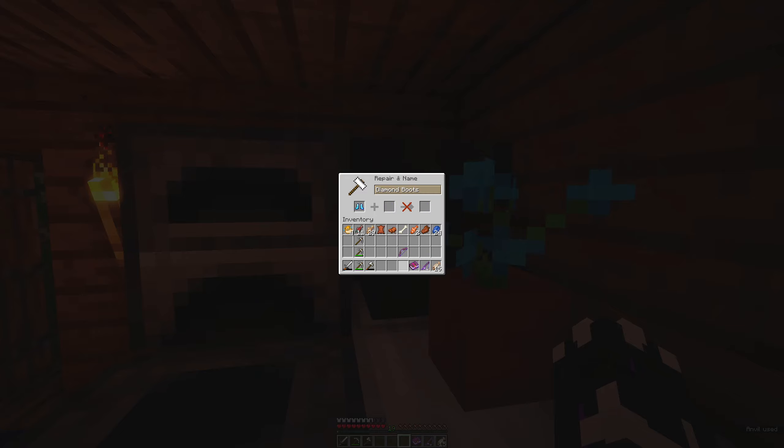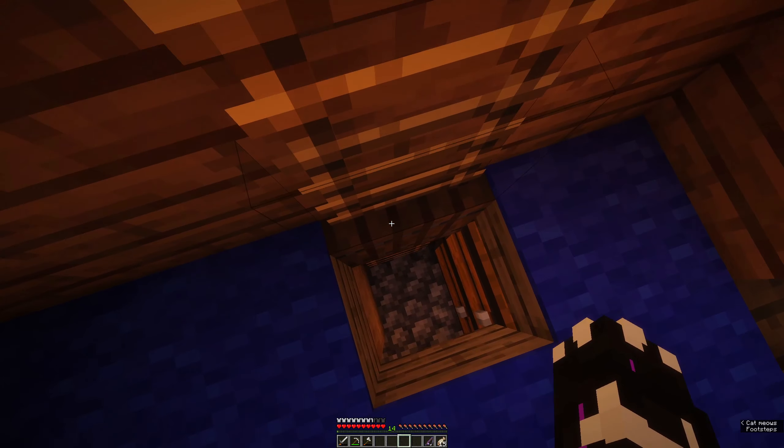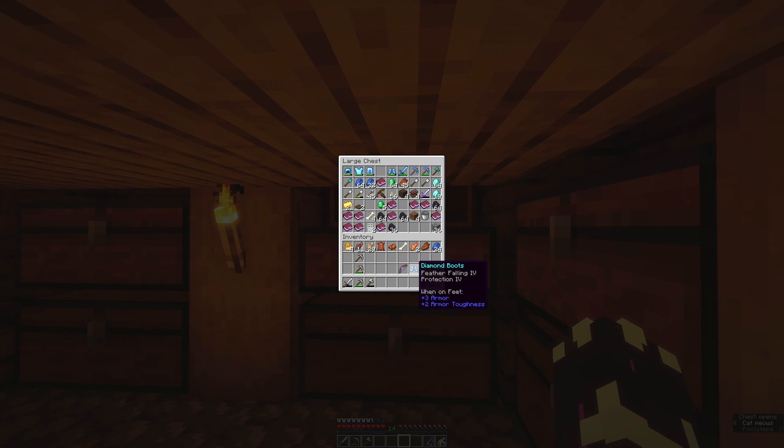Oh wait wait wait - give him my ball, still daytime. Only cost three levels, nice! Let me just change them around. Look at them - protection 4! Oh my god, feather falling, protection 4! I need more unbreaking books because it's not good enough. We can make a little bit of netherite if we wanted, but we need the mending. I think you can enchant the netherite armor - maybe, I'm not sure. It's my very first time using it.